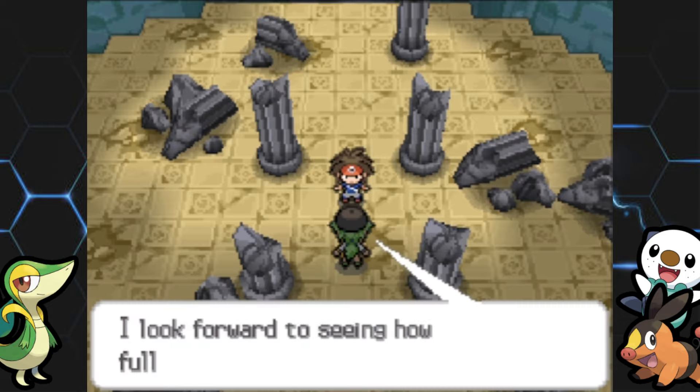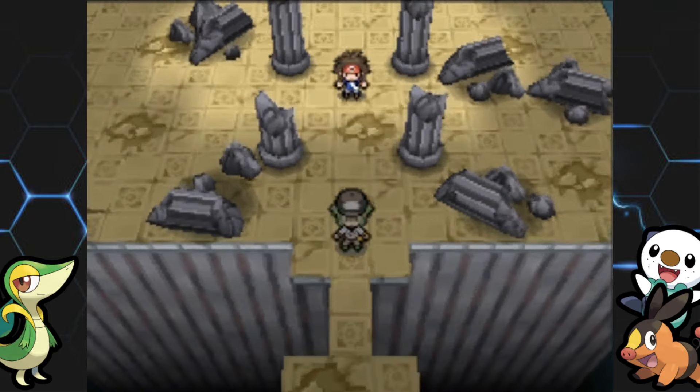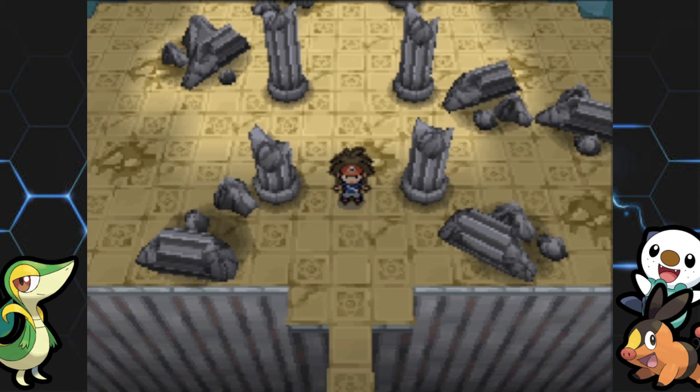That Pokemon at the Giant Chasm is going to be Kyurem. So we can head over there next. For now I'm calling it a day — we'll probably check out the Giant Chasm in the next episode. Hope you guys enjoyed, have a great rest of your day, and until next time, deuces.